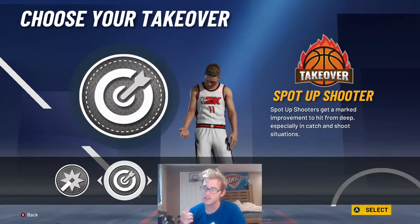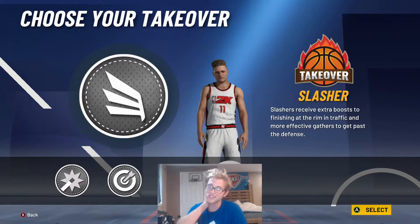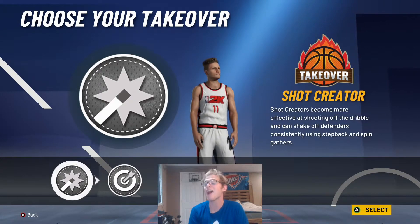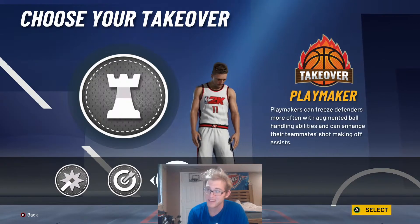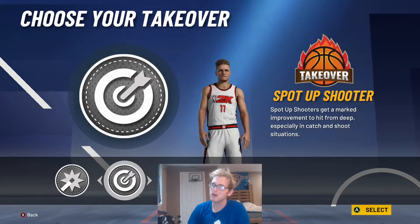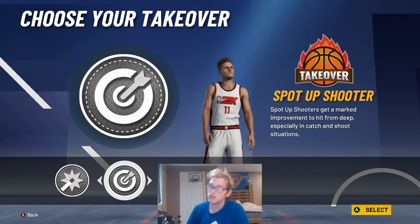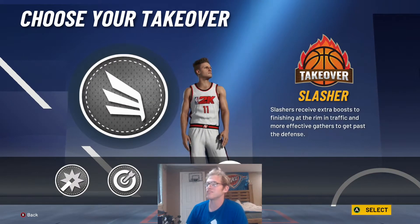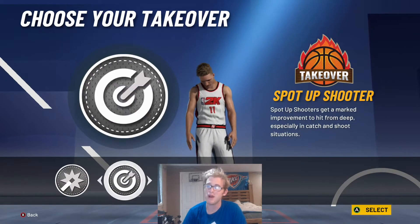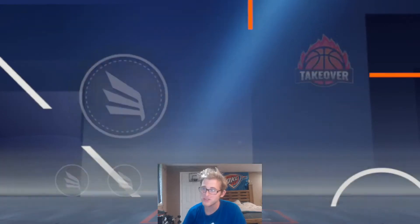For takeover choices, we're going to get four: shot creating, spot up, playmaking, and slashing. Slashing would be the one I wouldn't pick. Out of the other three, you could pick whatever you'd like. Personally, I would decide between spot up and playmaking — either of those defines Trae a little bit more. I'm going to go with spot up, but you can pick playmaking, spot up, or shot creating. I would say spot up or playmaking are probably the best two options.